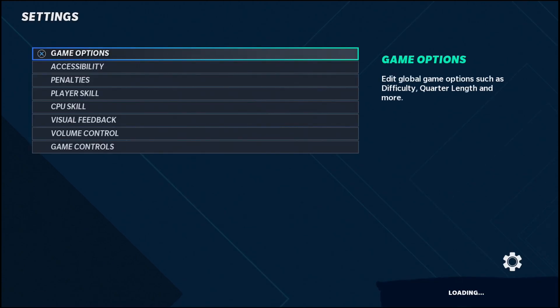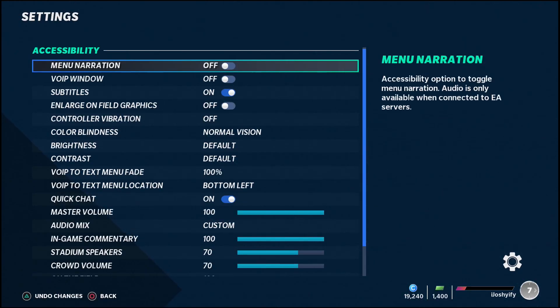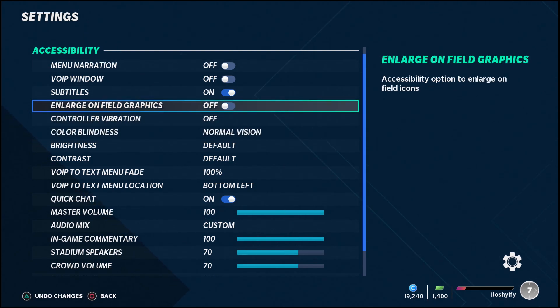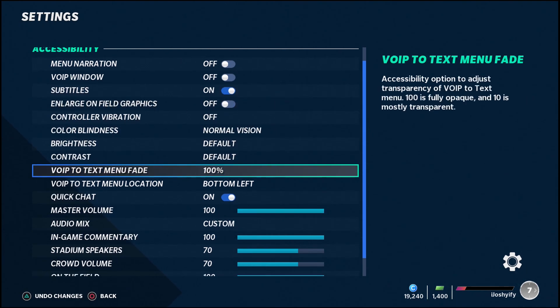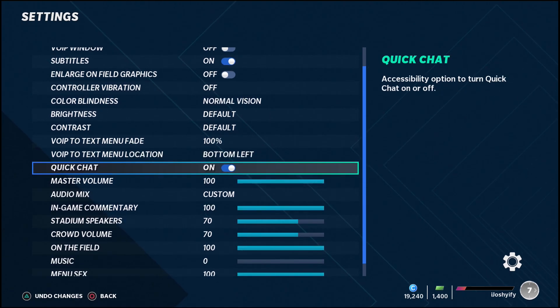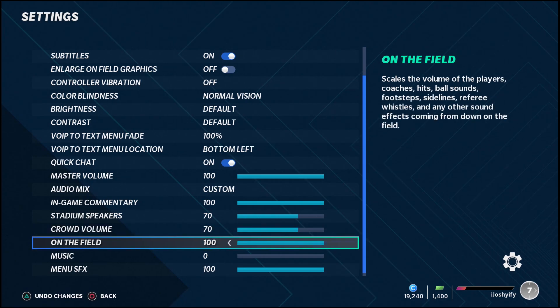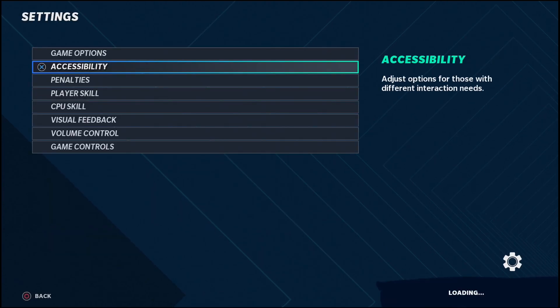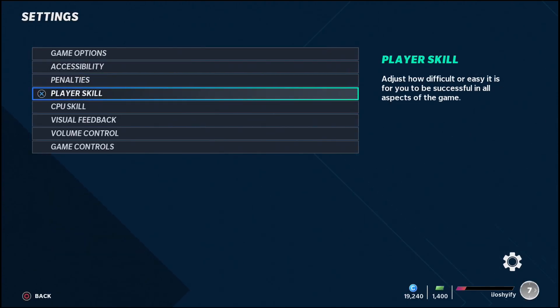Player sliders don't really matter unless you're doing a CFM franchise-type thing. The colorblind and accessibility stuff really doesn't matter unless you actually need it. You can enlarge the on-field graphics — this enlarges the receiver icons like A, Y, X, or B — I had it on for a bit but it was a little too large for me. Subtitles I have on. Brightness doesn't really matter unless you want color correction. Master volume — I turn my music off because I make YouTube videos and don't want copyright strikes.